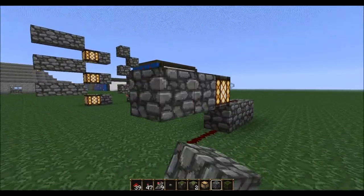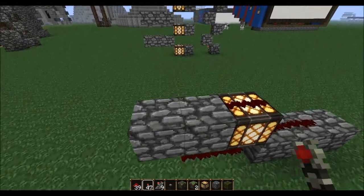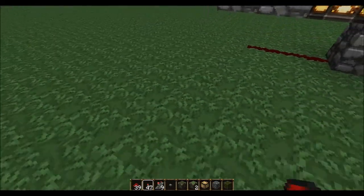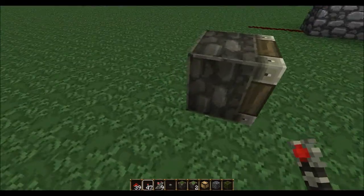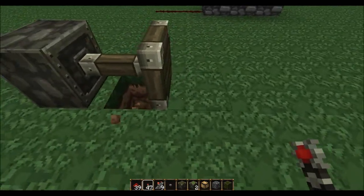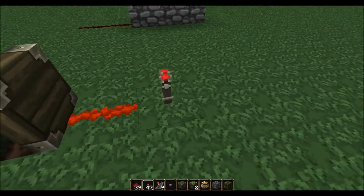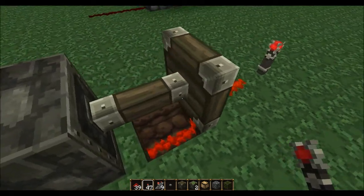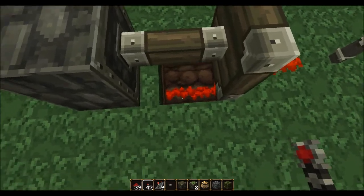Glowstone has a unique feature where it will allow you to put wire on it. And just to show you how unique it is, let's place down a piston and extend it and take down this block underneath. You can see this wire is going through this piston, this extended piston arm and continuing down into this hole.